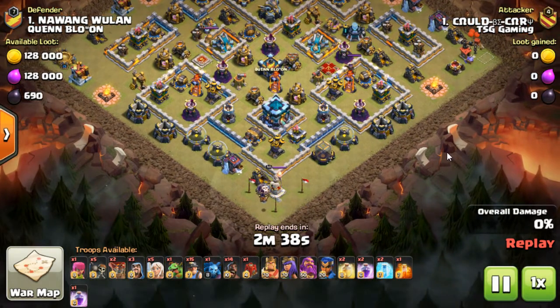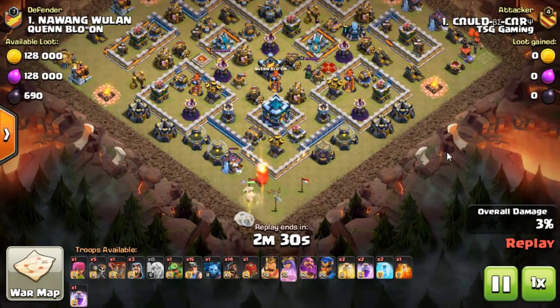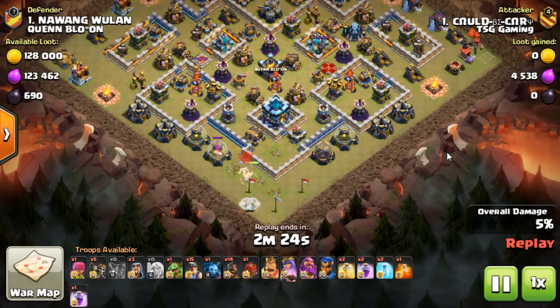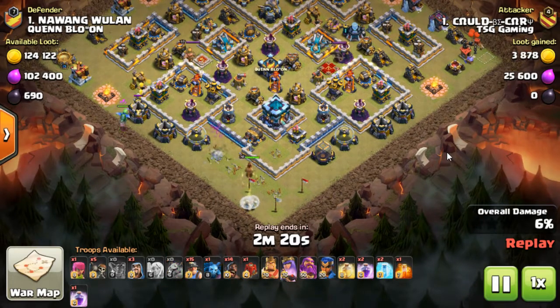We'll have a couple of looks at it to make sure we catch all the little subtle nuances that make this attack the three-star that it is. We've got some balloons that have been dropped to keep the Queen Walk's healers alive — drop the balloons, take out the black bombs which would impact the healers. Nice little play there.